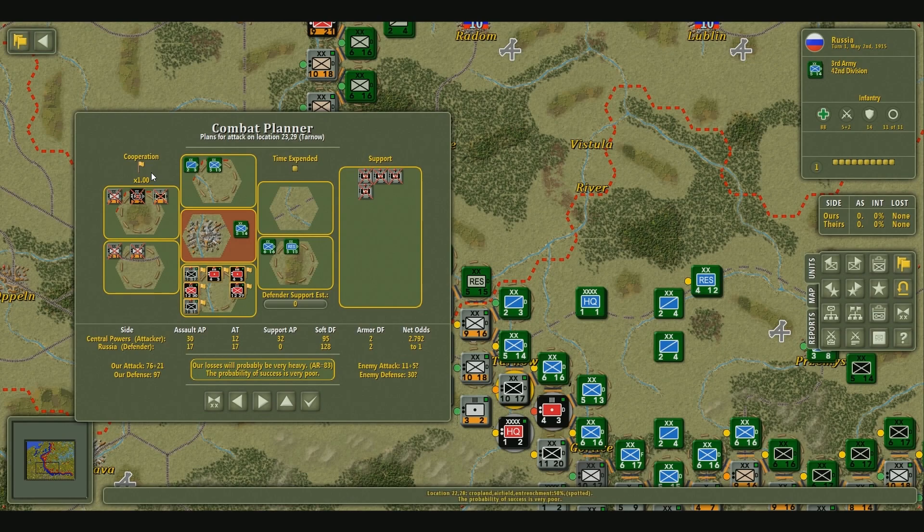Another thing we want to take a look at is the hex placement — this is very important. You can see these hexes on the left have some of our men on them. We can't select them because they can't attack; they're currently reorganizing. But it shows you that wherever you put your guys on the tile set, you're basically always going to be focused on that central tile set you're trying to attack. The enemy might also have units on these other tile sets to try and defend against your attack.